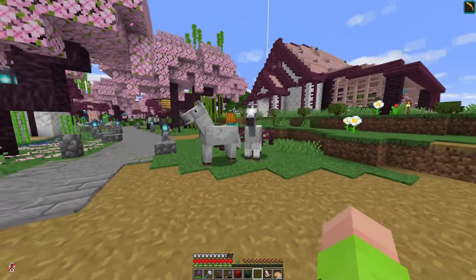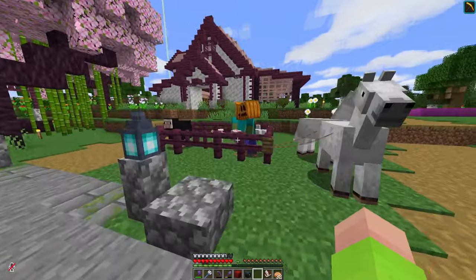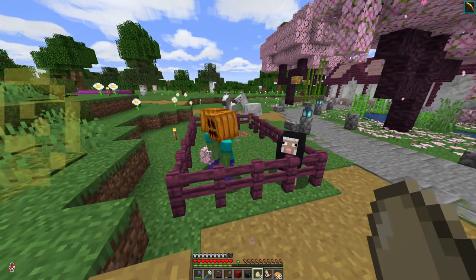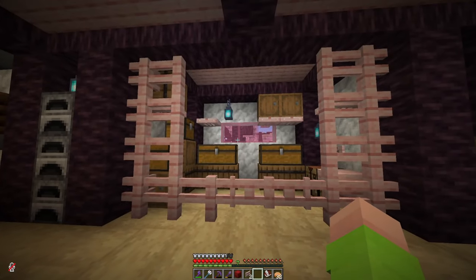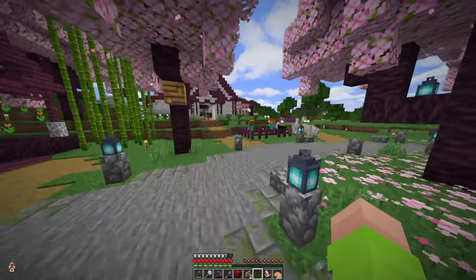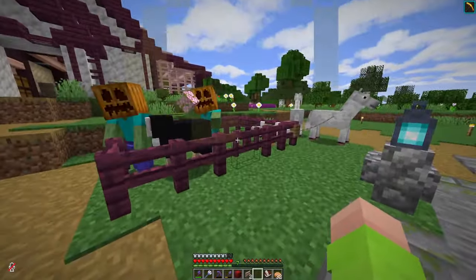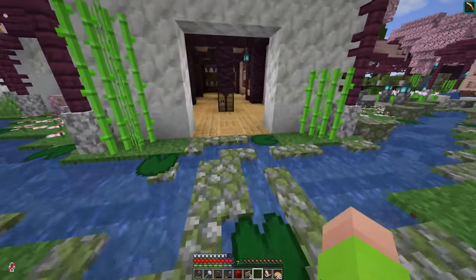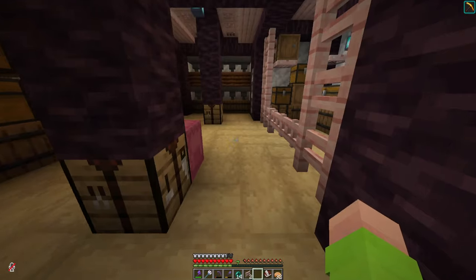I'm thinking maybe I could even slot it in here if I just move all these little guys. I got these guys from Halloween — they've just been sitting here ever since. So I've made a little pen here, so now I just need to lure them over. Luckily, since they're wearing pumpkins, they won't burn, so I can just kind of walk them over. I'm going to grab my ender pearl so I can get out of here quickly.